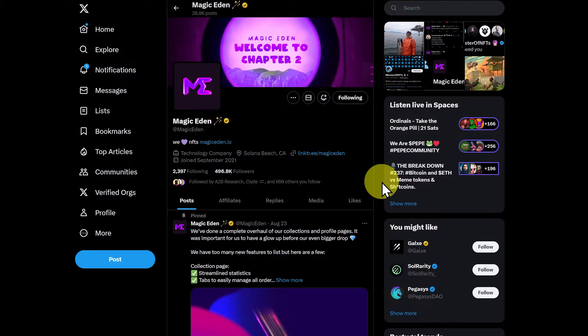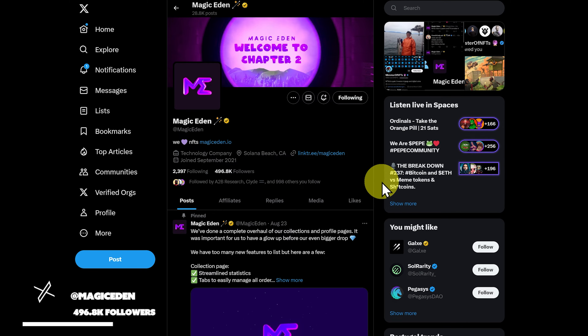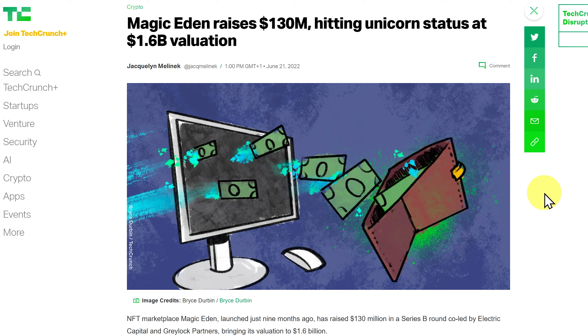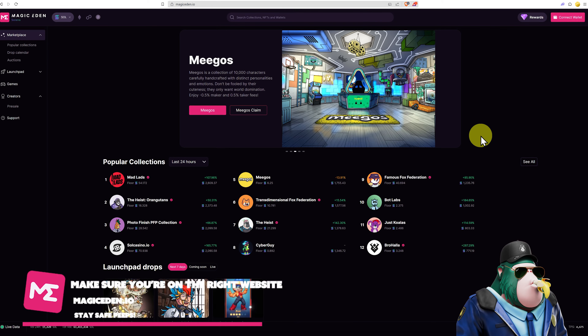Here is Magic Eden's Twitter account, at Magic Eden. They came into Solana at the beginning of the bull market, back when Solana was probably around about $60 or something like that. And then in mid-2022, they raised $130 million from venture capitalists, giving them a $1.6 billion valuation. Since that time they've grown and tried to expand to other blockchains.